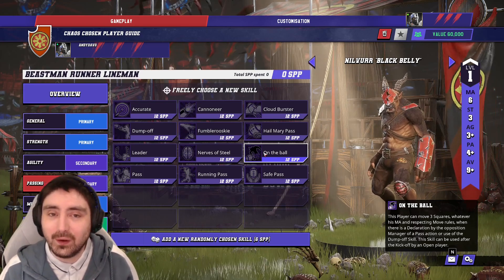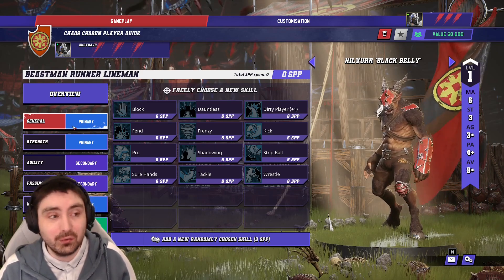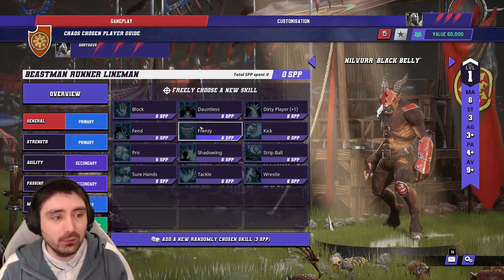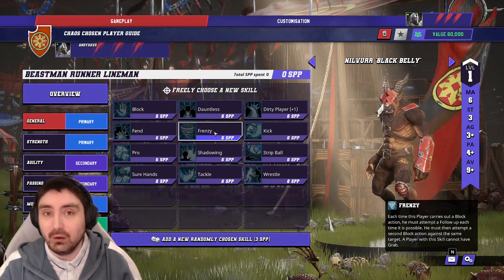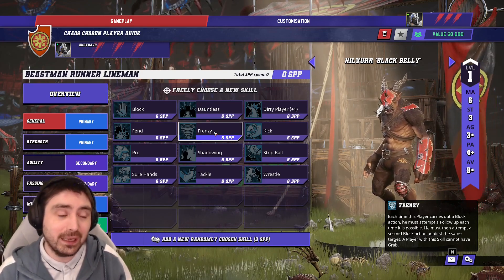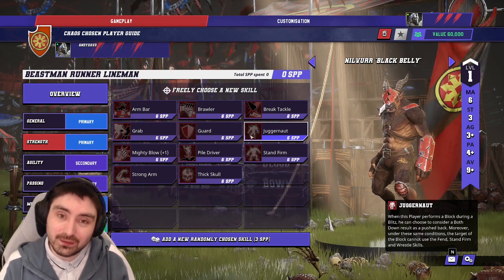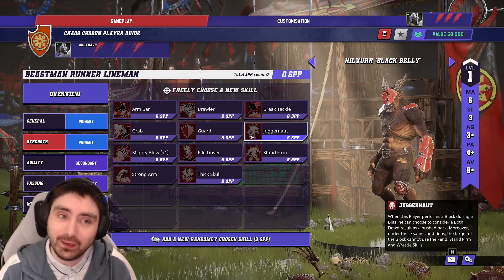The next type of player to build is a killer — you're going to need two of these, and they're enforcers that cause damage. Core skills: Block, Tackle, Claws, and Mighty Blow from the primary tree. Once you've got those four, the fifth primary skill should be Frenzy because then whatever you're punching is more likely to get knocked over and you're applying that Claw and Mighty Blow combo. If you get to a sixth skill, Juggernaut is the final pick. Build them similarly but pick skills in a slightly different order — Block, Tackle, Mighty Blow, Claw on one, and Block, Mighty Blow, Claw, Tackle on the other, then add Frenzy as a fifth skill.